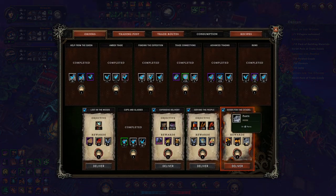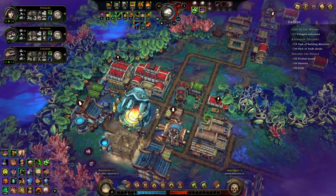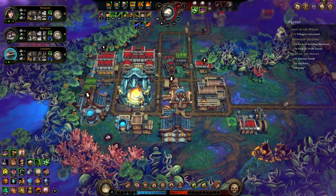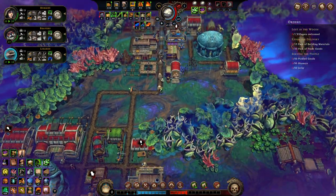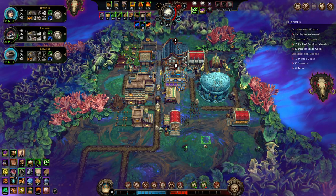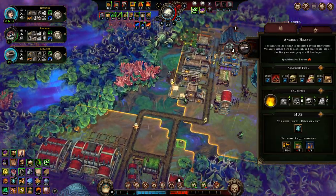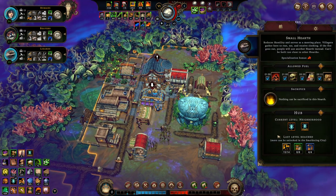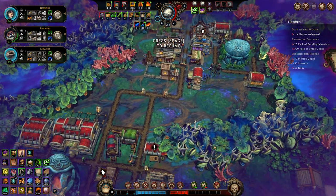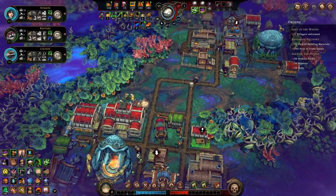As soon as all those buildings are constructed we'll have two neighbourhoods, giving extra global resolve to everyone. Goods for the Citadel has already been completed, getting us five new people at 40 rep. Now we have six people not currently working on anything, but they'll help us construct all of this faster. Small Hearth is already a neighbourhood up here, giving plus 10% global production speed — I'm happy with that.